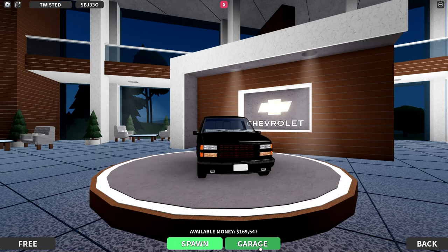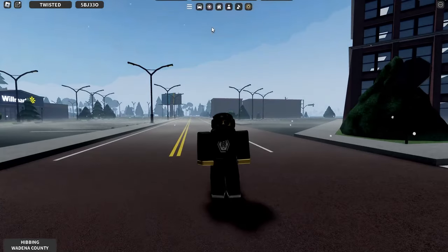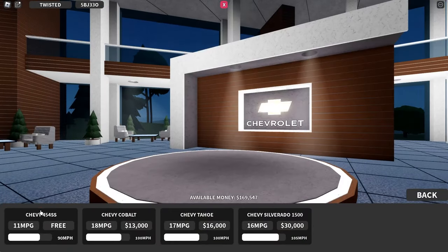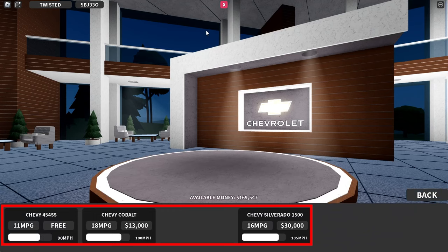After getting cash, you'll have two paths you can take — one for fast vehicles or one for off-roading vehicles. If you're going to go fast on dirt roads, you can buy a Toyota Tundra, a Chevy Silverado, and a Ford F-150.